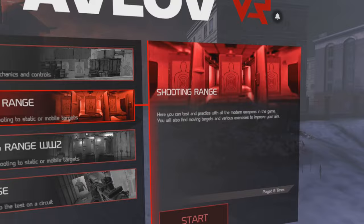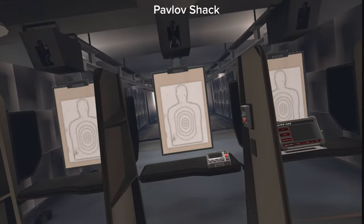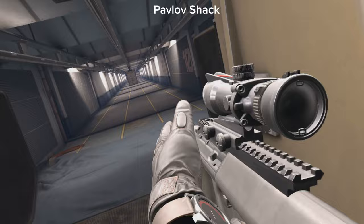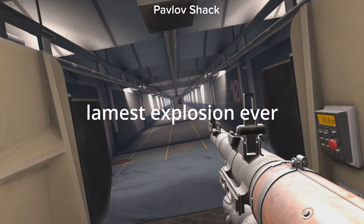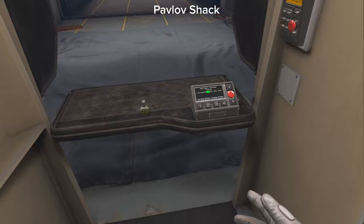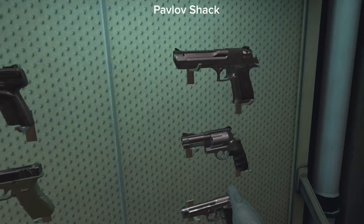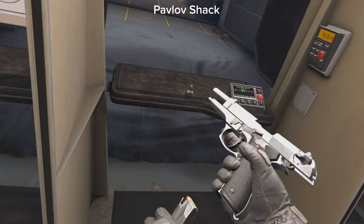Next I want to go into the shooting range. Pavlov has a really good shooting range. I off-bat started shooting with the machine gun and showing off the reload function as well. I then picked up an RPG and shot it a couple times as well as reloaded it. The ammo is on your bottom left and you have to reload it into the gun manually every time. Here I reload a shotgun which is very easy and you have to pump it as well. Using a pistol was easy and you have to press one of the buttons to release the clip out of the bottom.